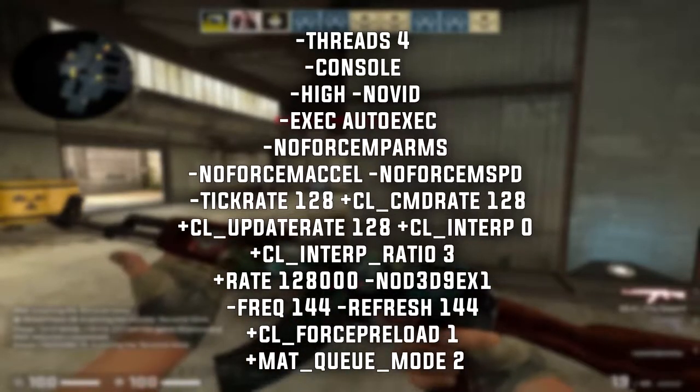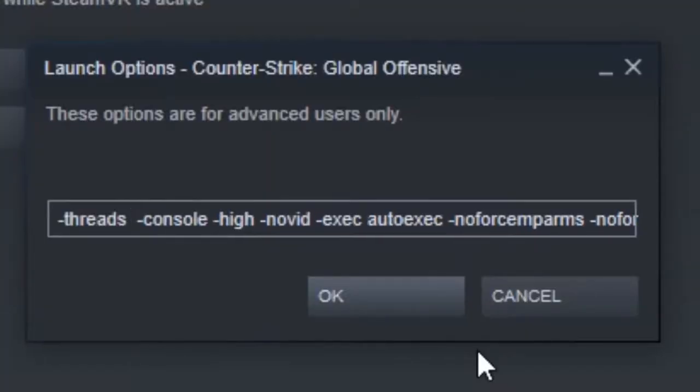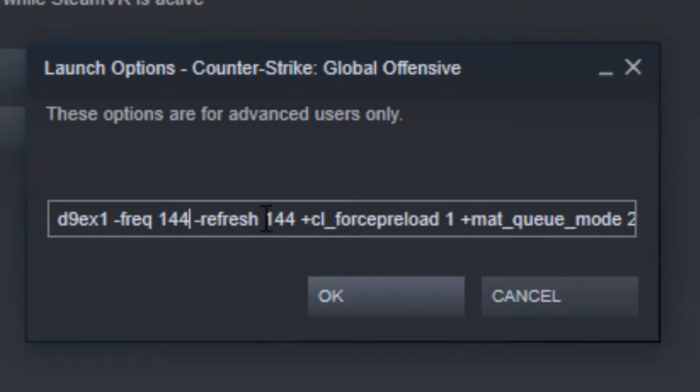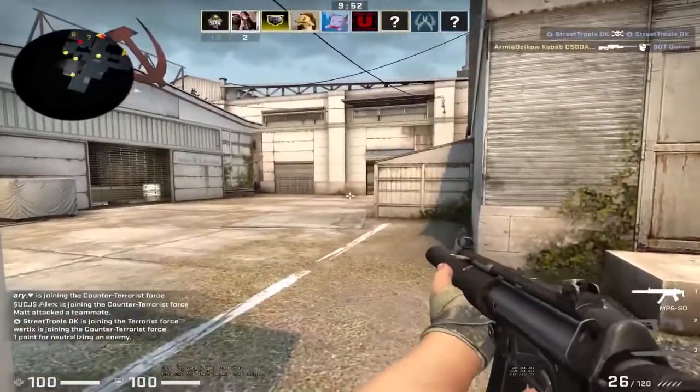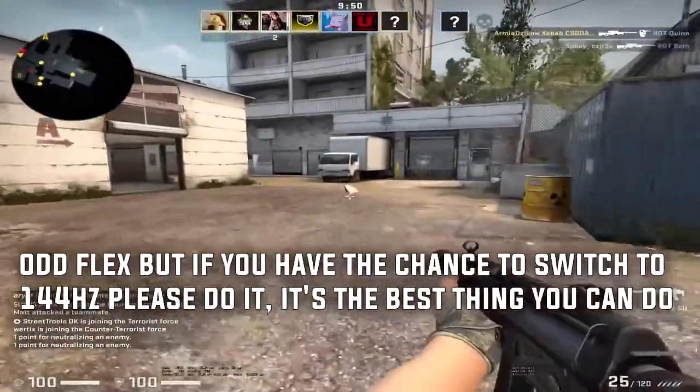Make sure to adjust the minus threads to the number of threads your CPU has, and also set the minus freq and minus refresh to the hertz frequency of your screen. I've set my own threads to 4 and my frequency to 144 hertz because I currently use a 144 hertz screen.